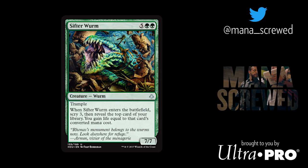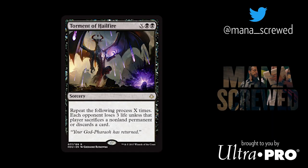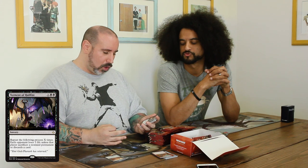In pack two I got a really interesting choice. I got Liliana's Defeat — Destroy Target Black Creature or Planeswalker. Great sideboard card, certainly not pick one-able. But I have two cards that are: Sifter Worm, which is five green-green, a 7/7 Trampler, and when it enters the battlefield you scry three, then reveal the top card of your library and gain life equal to its CMC. So when you get to seven mana — a 7/7 Trampler, scry three, and gain a bunch of life. This is a bomb. The other card is Torment of Hailfire — X black black. Repeat the following process X times: each opponent loses three life unless they discard a card or sacrifice a non-land permanent.